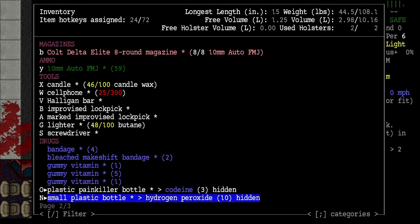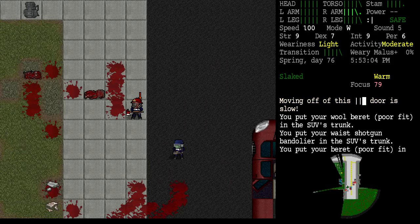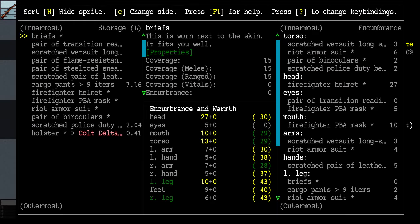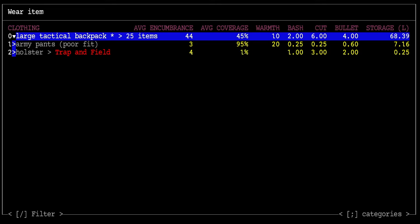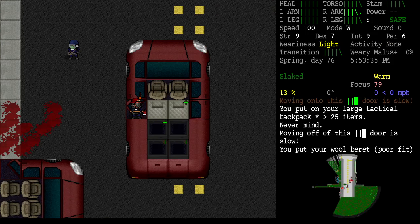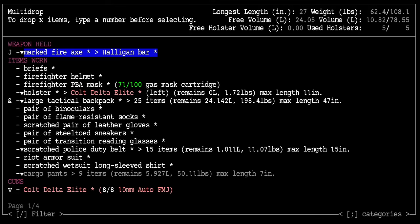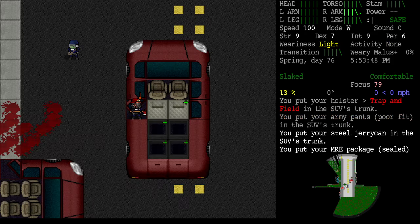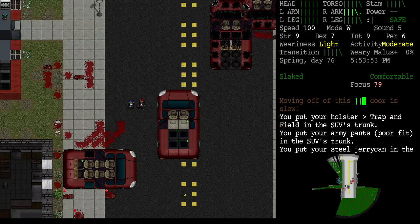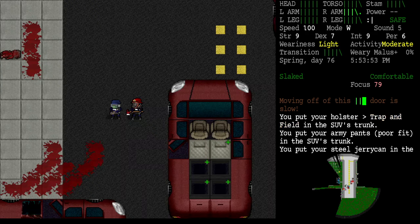None of this stuff is even in my backpack right now. With nothing in my backpack at all my torso encumbrance is 13 to begin with. Let's put the backpack on and unload everything. Yeah, that backpack is a lot more encumbering than the other one.